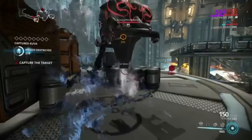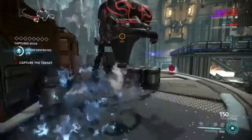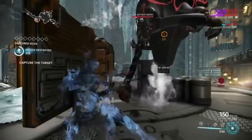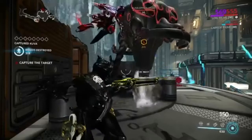If the kuva siphon does capture a cloud, one of those diamond marks in the top left will turn red. Even if almost all of them turn red, it does not decrease the amount of kuva you get from the siphon — it will still be the same. It's just the same thing, rinse and repeat for all four clouds. However, if all four diamonds fill up, the siphon will be destroyed and you won't get anything, so don't let all the clouds reach the siphon.